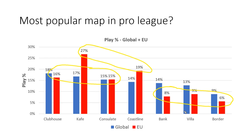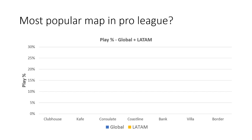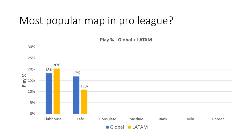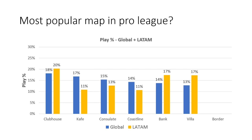If we look at NA specifically, things are back to normal again, with the only notable exception being a few less rounds on Café compared to the global average. And for LATAM, we can already kind of guess how it's going to look, because if NA is close to the global average, LATAM numbers must be going in the opposite direction to the EU numbers. And we see this with lower than average round count on Café and Coastline, but higher than average round count on Bank, Border and especially Villa.